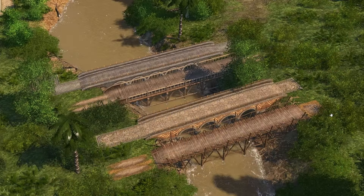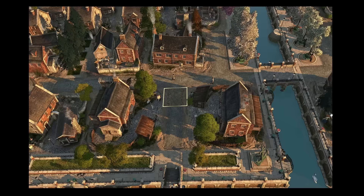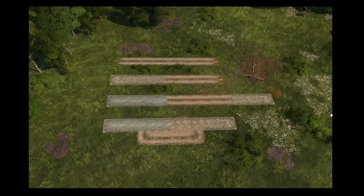Moving on to ornamental and road-related mods. The first is Embessa Streets for Old and New World by Lion035, which adds the stone streets from Embessa into the old and new world regions. They fit especially well in the new world and also look great alongside standard worker and farmer buildings. A great mod that adds lots of variety to your roads in those two regions.